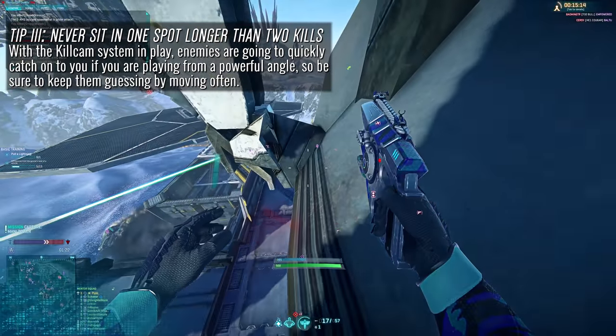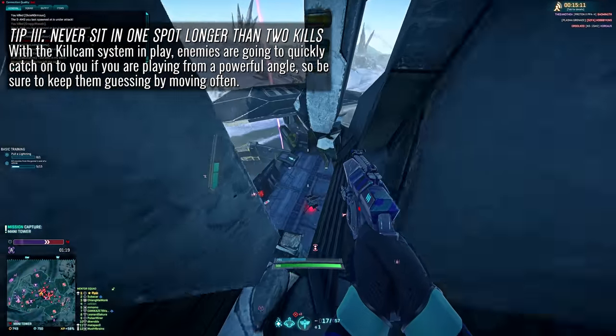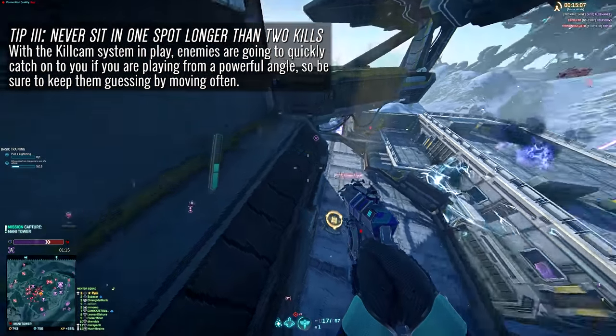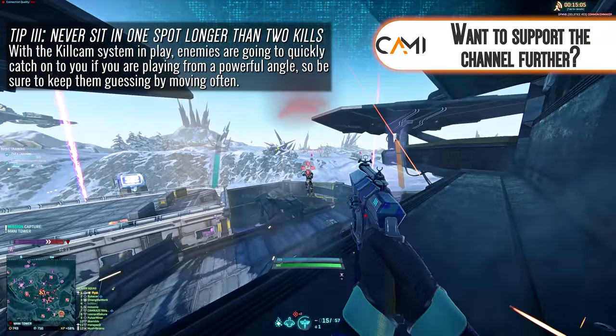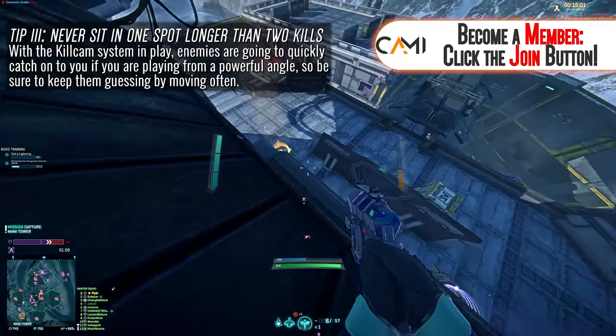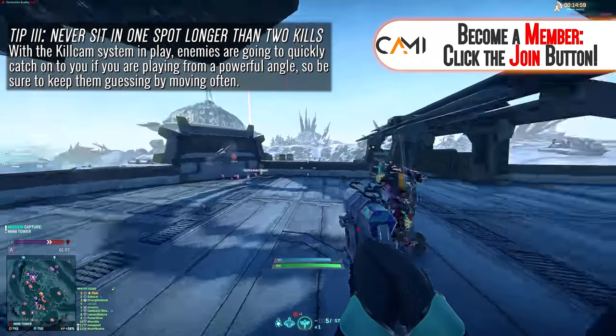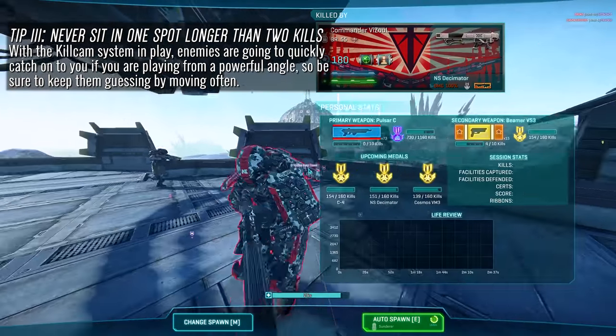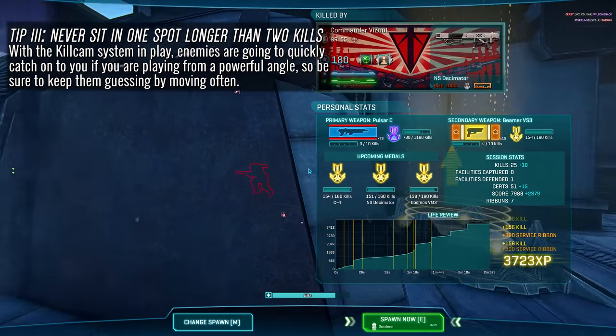Tip number three: never sit in one spot on a rooftop for more than one, maybe two kills at max, especially with the new kill cam system in play. Players you kill will know exactly where you are. So sitting in a position happily farming away will only last you so long. Keep enemies guessing and engage from multiple angles regularly.